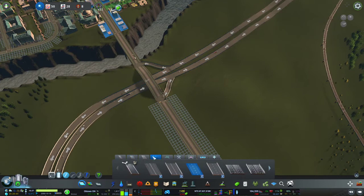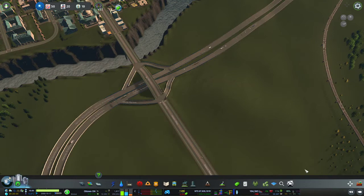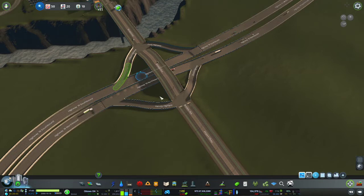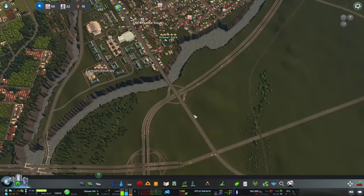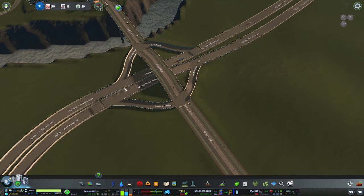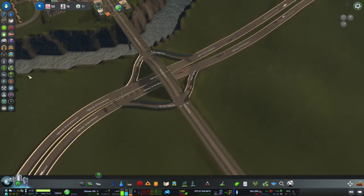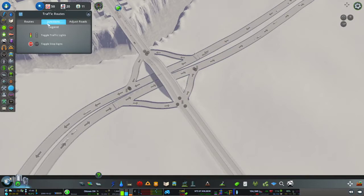Now I'll add an intersection here with sound barriers since it will be residential around here. There we go - let me fix that up, make it look nicer. Okay, that's a good look and feel. So now vehicles can access to and from this direction to get on and off at Bronson Avenue and Airport Parkway. Let's take care of the traffic lights - remove them. We've got quite a bit of traffic in the area already.